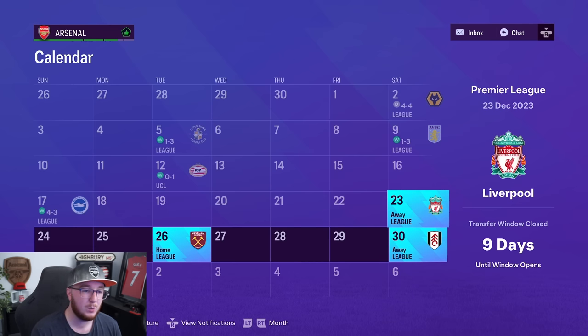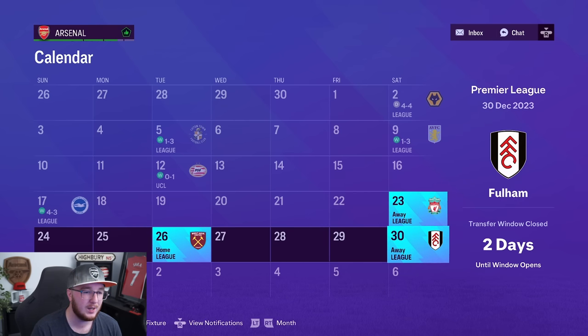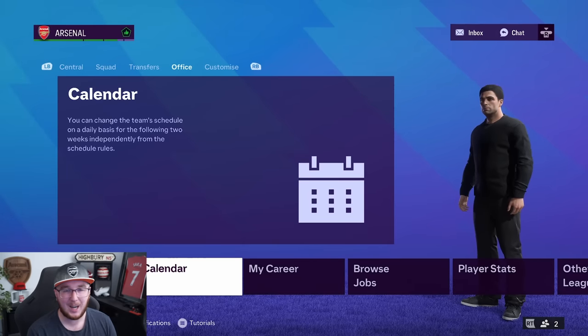We do have three massive games. We're going away to Anfield — they're in second place right now and I hate playing against Liverpool. It feels like a free hit but I think I might struggle. Then we've got two London derbies: West Ham at the Emirates, and then Craven Cottage against Fulham. After that the transfer window will be open. I want to get Hincapier in, maybe Joel Linton or Paqueta, Henrique on the right, and maybe try and sign Raya permanently.